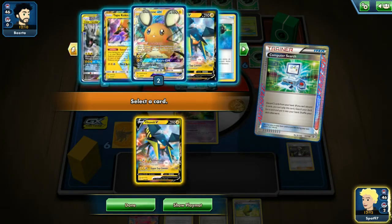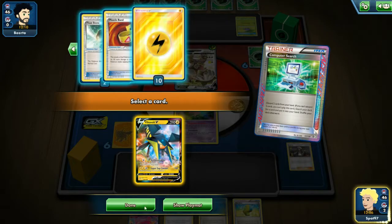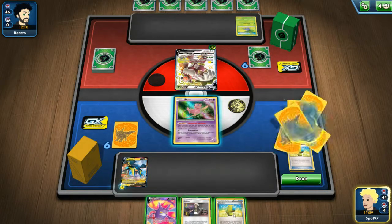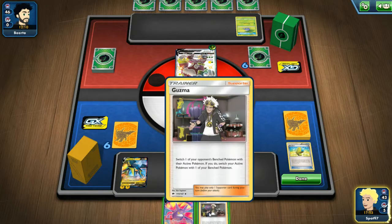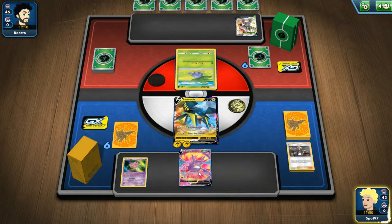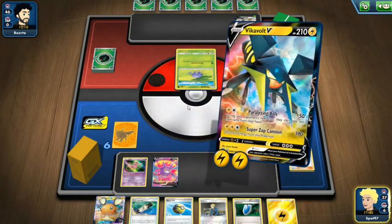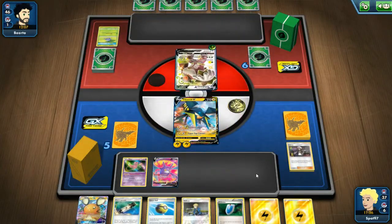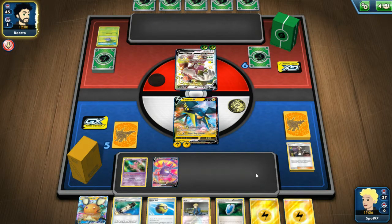The decision here is between Pikarom and Vikavolt. Because I have two Max Elixir in hand, I think the Vikavolt attack is a bit more guaranteed. It is possible that they're playing Vileplume - the Oddish has 50 HP, so I'm gonna Jirachi first to get the knockout on Oddish. If we are against Vileplume, they are item locked and they need to get a Gloom into active and an Oddish on the bench - both of those things are going to be pretty hard unless they have the exact combination of cards they need.